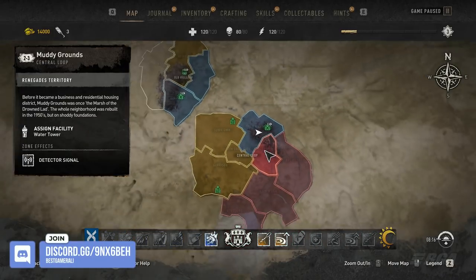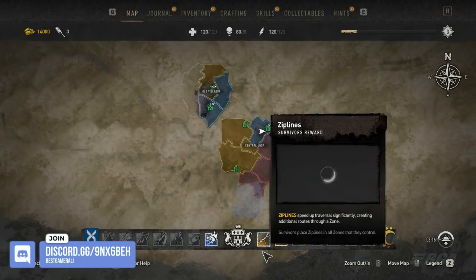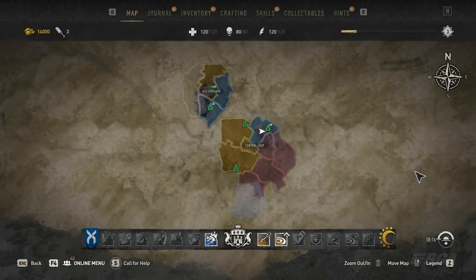Hey everyone, welcome back to my channel. Today in this video I'm gonna show you guys a trick that will help you max out your city alignment. So how does this exactly work? Well, as you can see I have assigned 2 regions to the survivors faction and 1 to the peacekeeper faction.